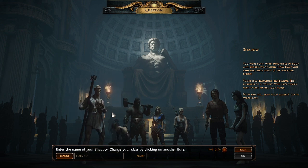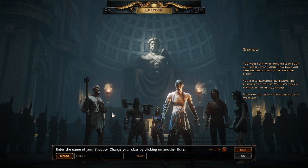Next we have the Shadow. The Shadow is a dex-intelligence-based character, and his three ascensions are Assassin, which is a glass cannon build focused on crits; the Trickster, which is a more all-purpose build; and then the Saboteur, which is all about mines and traps. The Saboteur in particular — you can't do much outside of traps and mines with it, but it does specialize in them, and it's kind of unique in that the other ascensions don't have that much of a specialization. This one seems really focused on it.